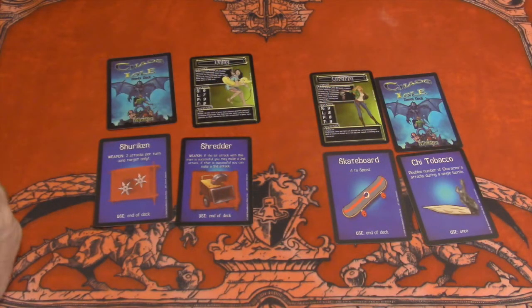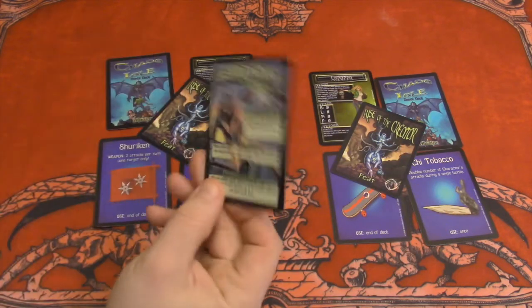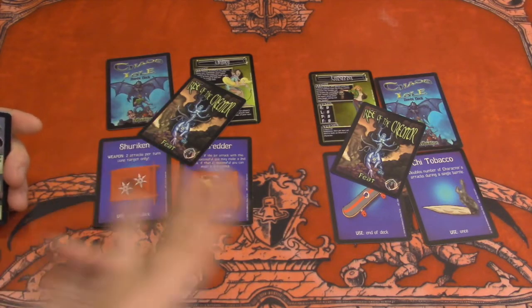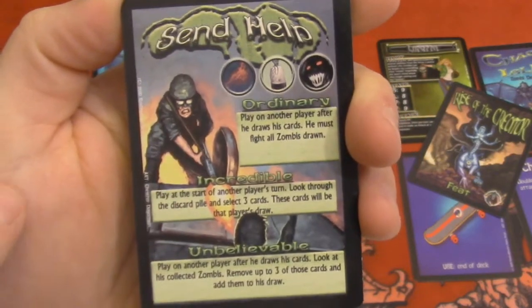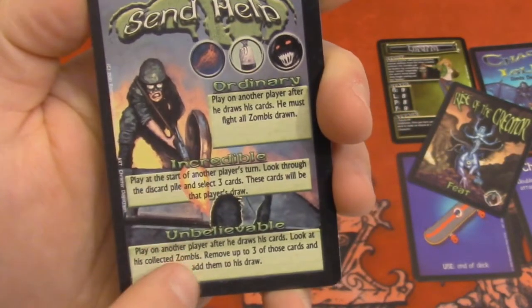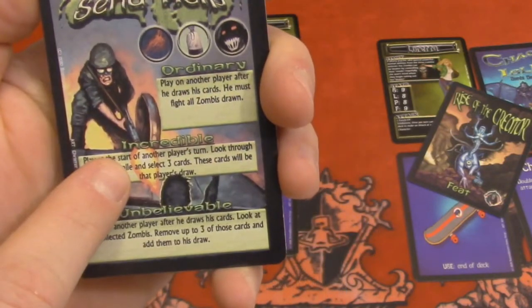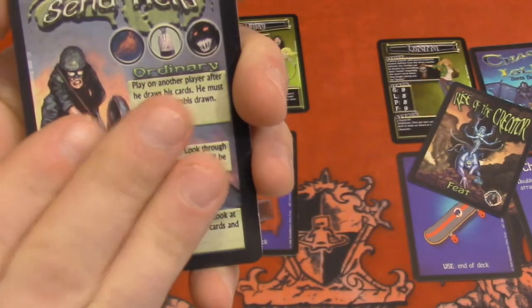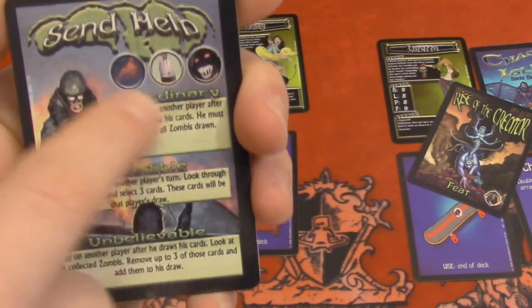Next, each player is secretly dealt a feat card. A feat card describes a certain game effect that you can trigger during play. This one is called Send Help, and it has three effects which you can activate: an ordinary effect, the incredible, and the unbelievable, which is a stronger effect. In order to trigger this, you need to pay one of these, or any combination of these requirements.